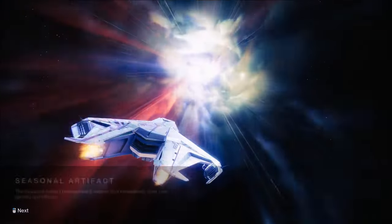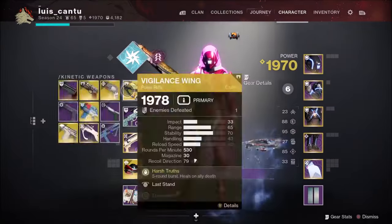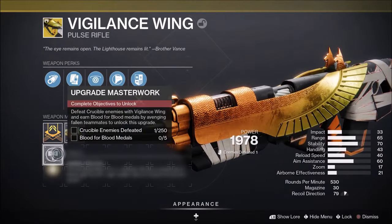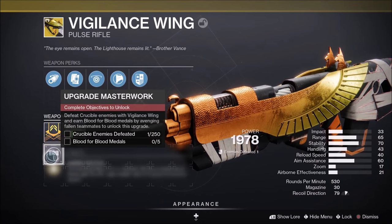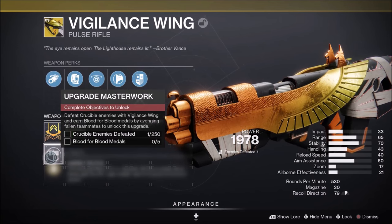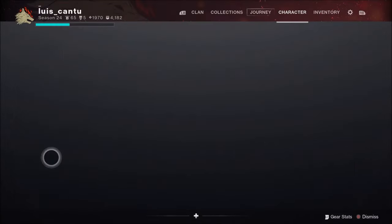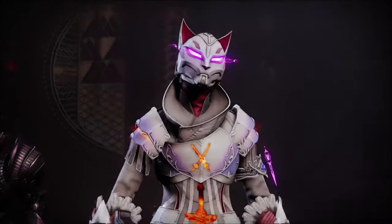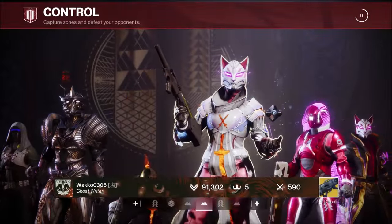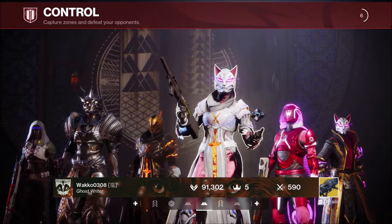Hello ladies and gentlemen, we have another video. Today we're gonna use this exotic weapon, Vigilant Wing. I haven't done the quest yet but I think I'm going to work on it. Vigilant Wing is a free weapon — you don't need to pay for it or any expansion. It's free.